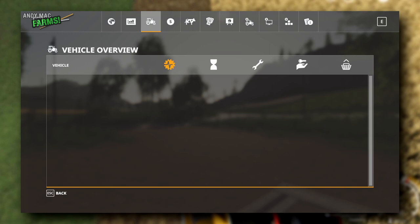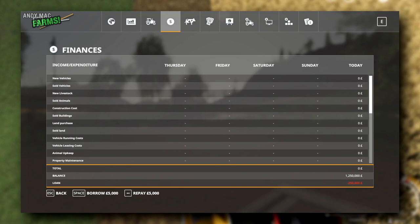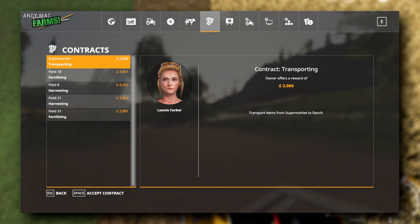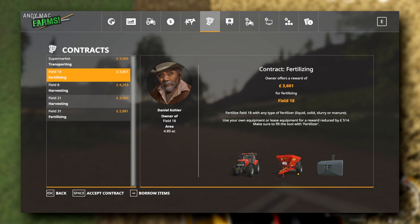The vehicle overview tab I never use. The next one is a profit and loss account — a track of how much you're making per day. Then there's a livestock tab for checking on animals. Next, and this is useful, is Contracts. There are a couple of ways of making money: harvesting your own crops, and doing jobs for other people. Contracts come up here from virtual farmers in the game — they're not real people — and they randomly change. Contracts are a great way of learning how to farm certain crop types and you get paid for it. I'd advise doing contracts when you first start off.